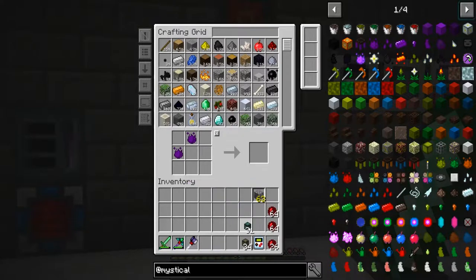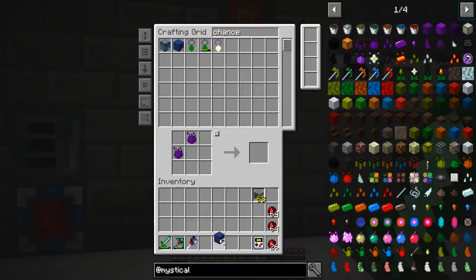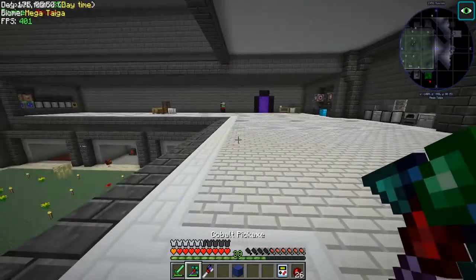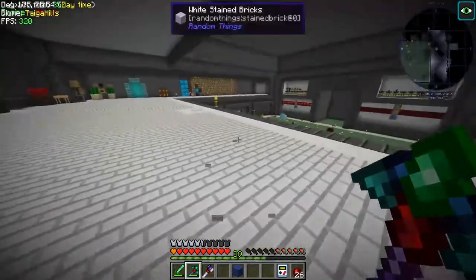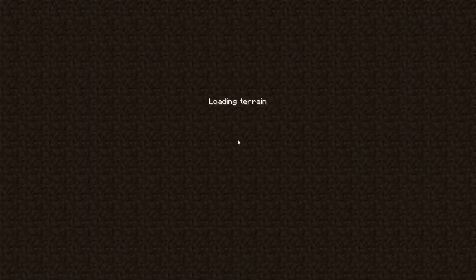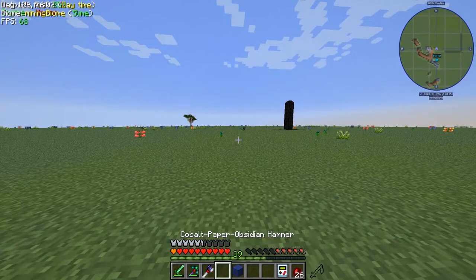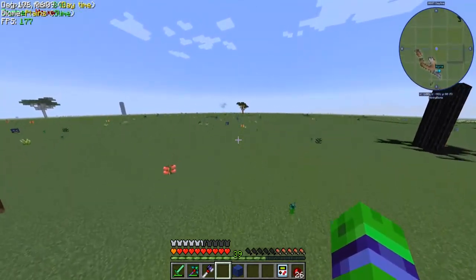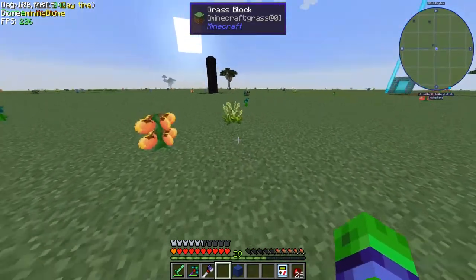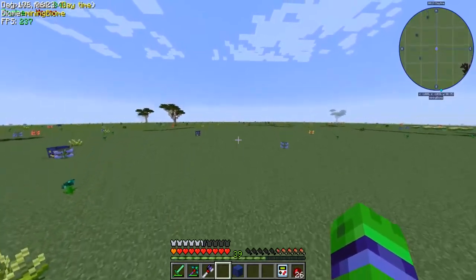We need to open a chance cube for Butcher's challenge. Let's go to the mining dimension - I don't know if that was part of the rules, let me know in the comments. We're basically determining who has the best giant chance cube result. The portal is that way, we have a marker for it. Oh that's a chance cube - okay then, perfect.